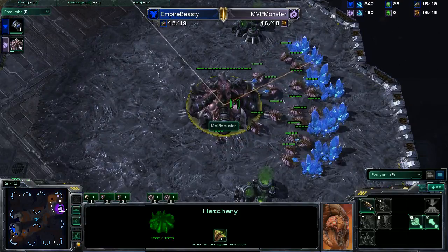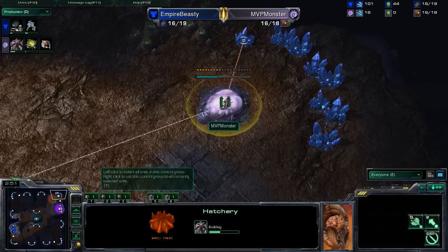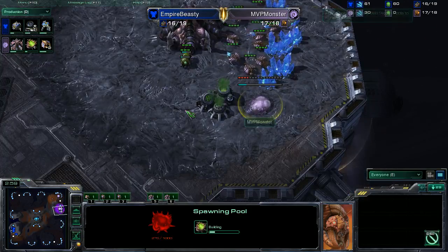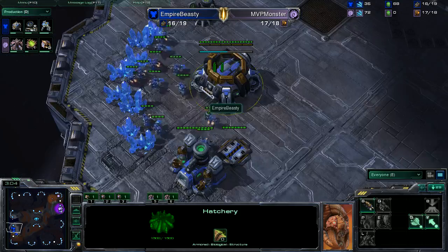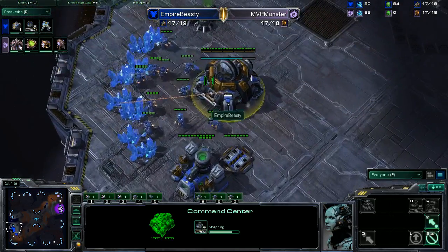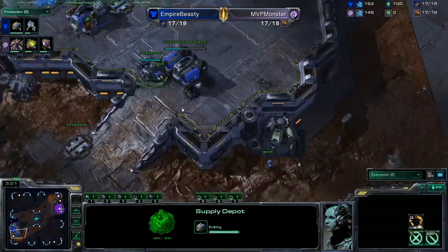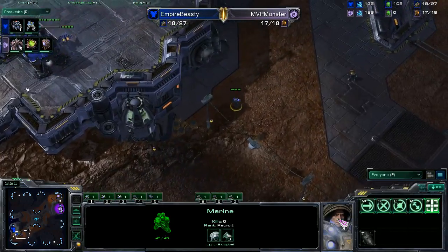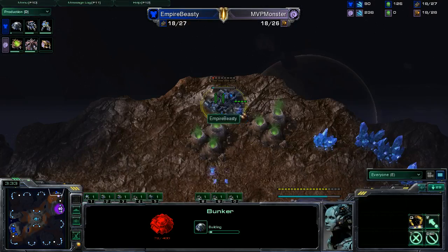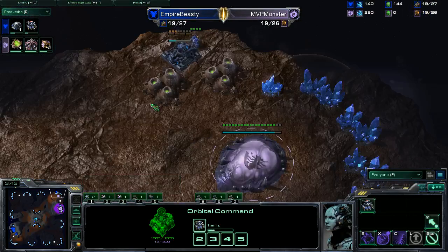Monster just had so many different unit types — he basically opened the Zerg guidebook and made everything. But this is game number two. Let's look at the openings: Monster looks to be opening 15 hatchery, very standard in this matchup, probably followed by a 16 pool. Beastie Cutie is grabbing gas a little earlier this game — he might go cloak banshee, or again the reactor hellion build from game one. Hellions are great in this matchup, but we'll have to wait and see.